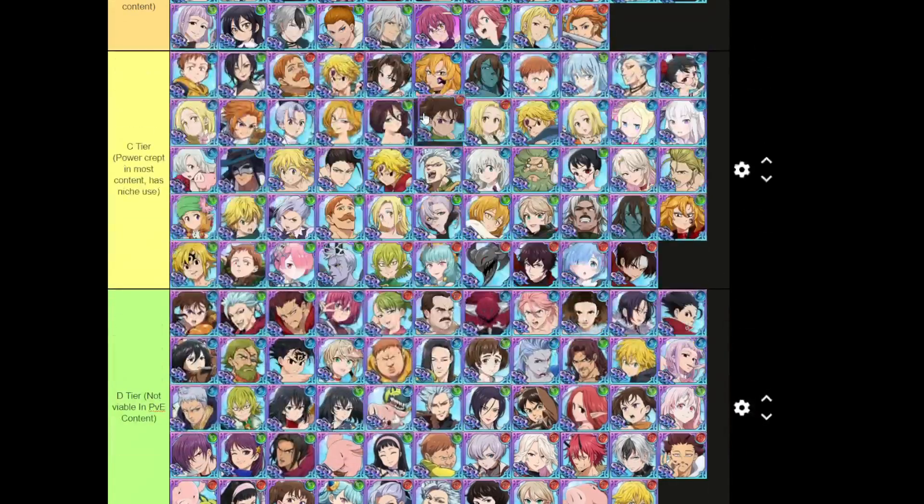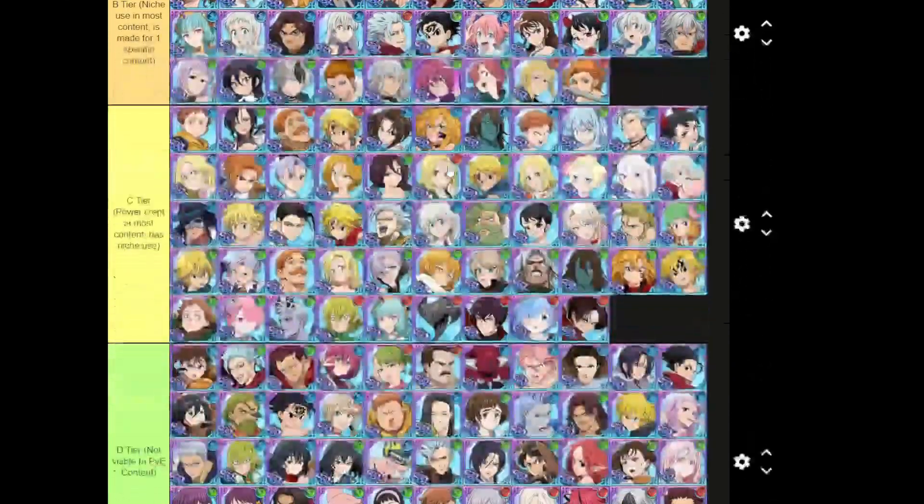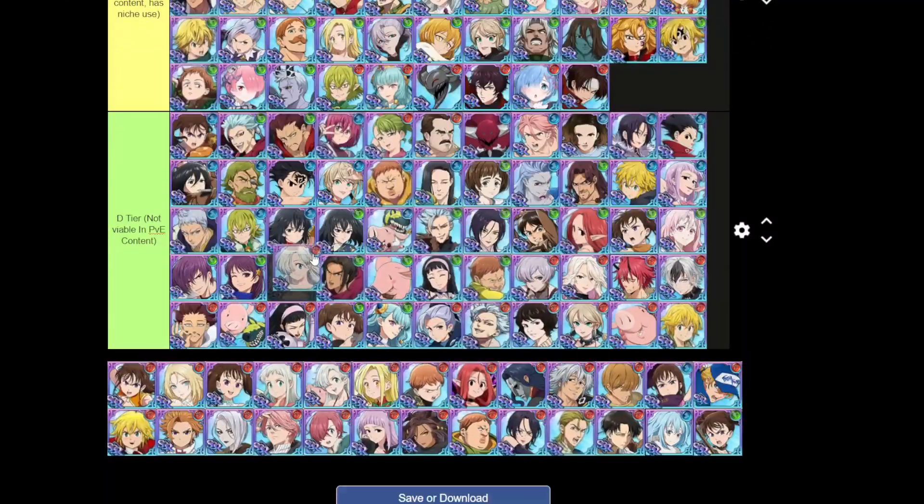Dan — A tier, really good in all content in the game. She's beaten school and hottie, beaten the Deer, beaten the Bird, basically all PvE content. Really good in guild boss as well. We have to give her A tier.